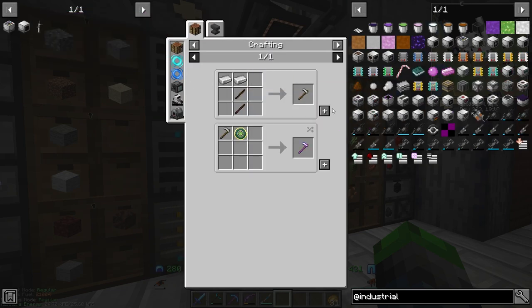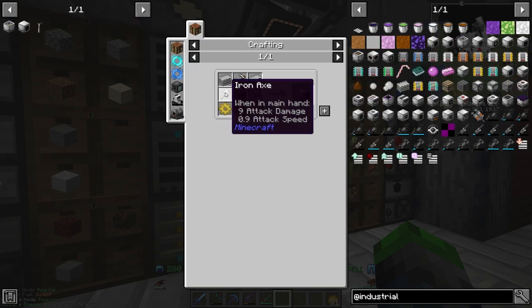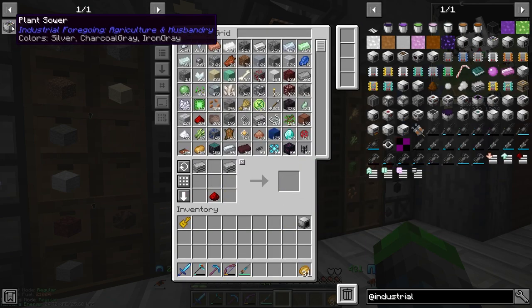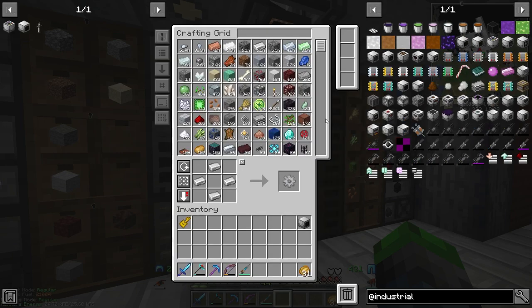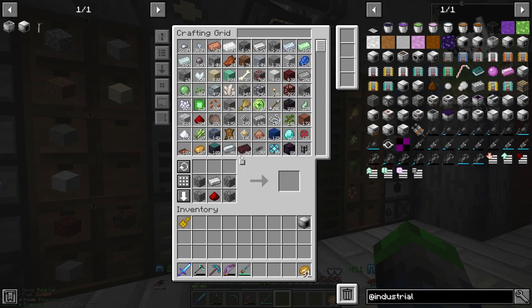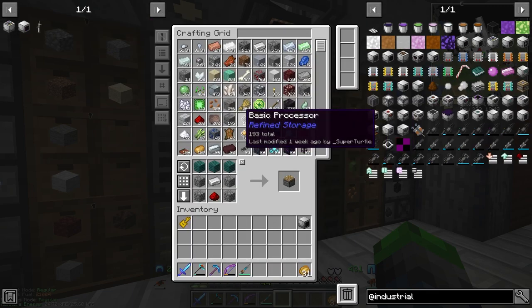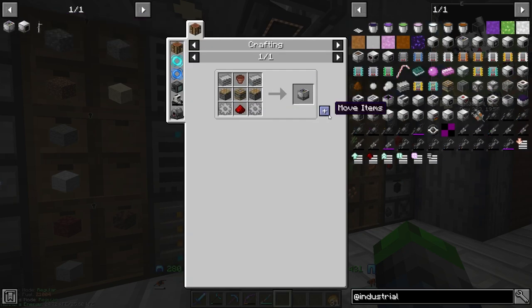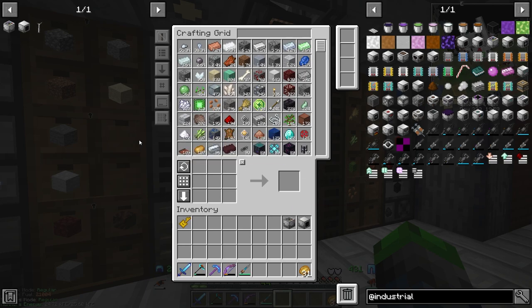We've got all the pieces we need. We have our plant gatherer. We need some iron gears for our planter, and we'll also need a flower pot and a piston. We're out of wood — let's see if this wood works. Sure will! And we have our plant sower. Beautiful.